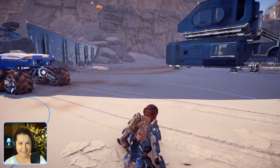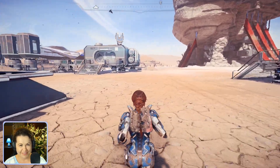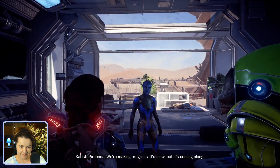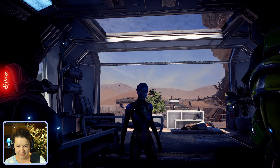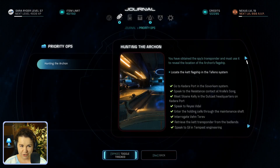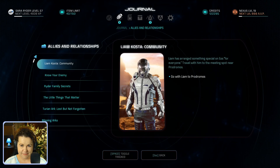Holstering the weapons. At least we are not burning up in the open air now. Let me talk to that Asari lady. Yeah, you are having the same conversation again. Let me check out the codex and the journal. So we have 'Hunting the Archon' left as the priority — locate the Kett flagship in the Tafeno system. Allies and relationships: go with Liam to Prodromos. Good lord, that's never ending.